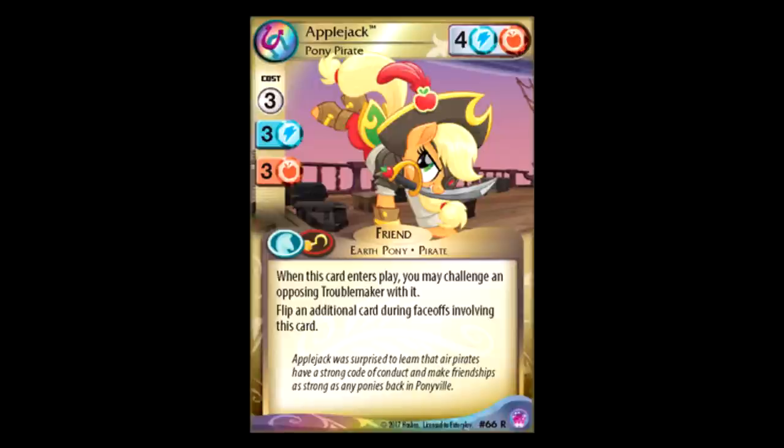On to the double colors. Applejack Pony Pirate is blue and orange. Three for four, and when this card enters play, you can challenge a Troublemaker with it, and you flip an additional card during face-offs involving this card. This can potentially kill a Troublemaker on play, and if you're farming villains, you could use this to kill one of your villains. On top of being a natural four power, it also flips two cards. If you're running a deck with orange in it, you're probably gonna win.